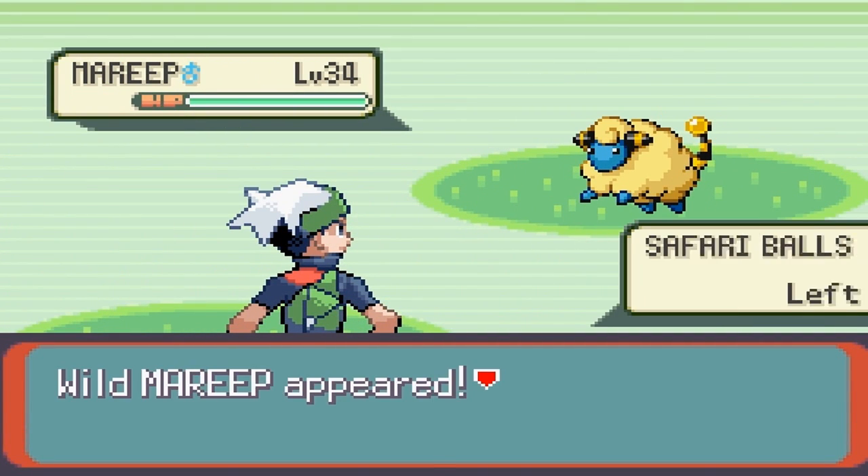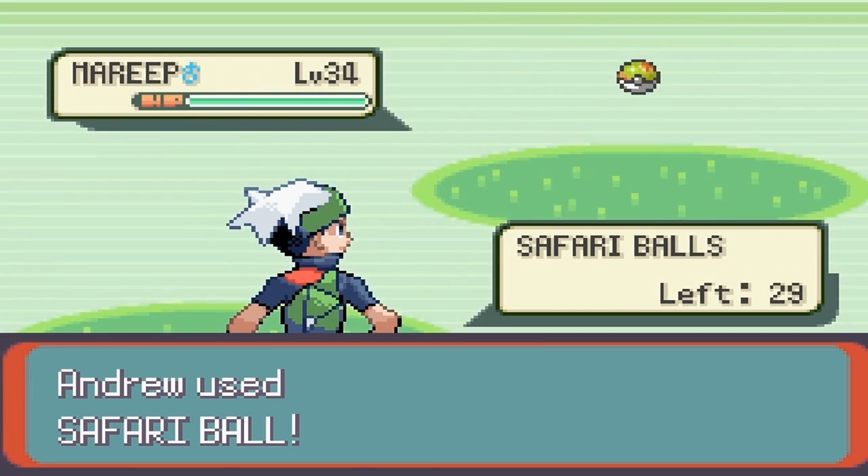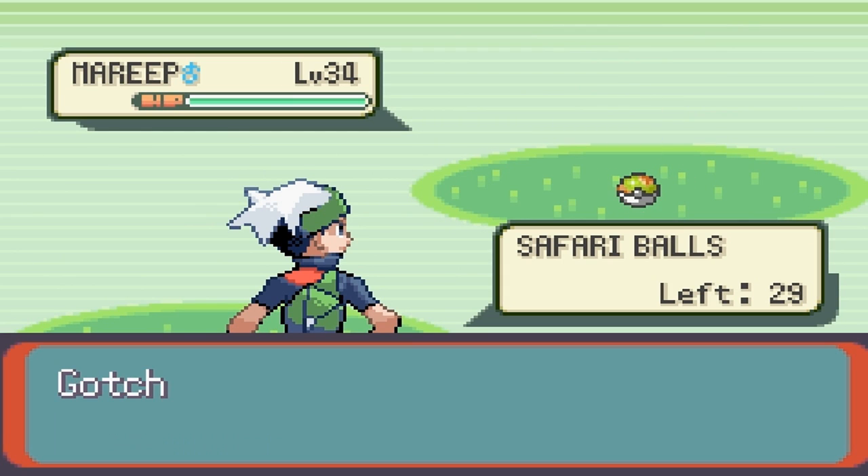There we go, found Mareep pretty easily, no problem. You can evolve it into a Flaaffy and an Ampharos, Ampharos being a very good Pokemon. There we go, caught Mareep.